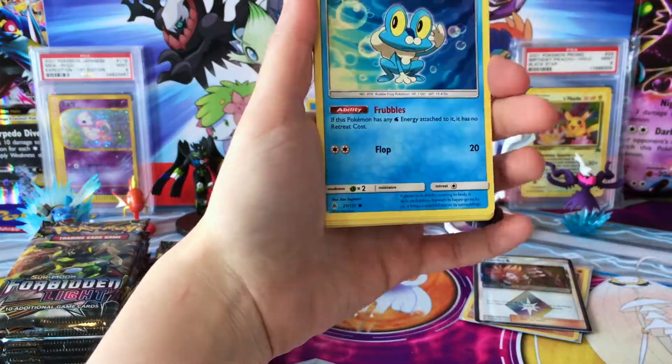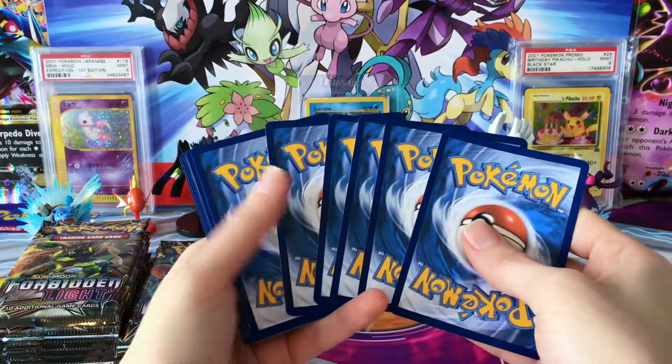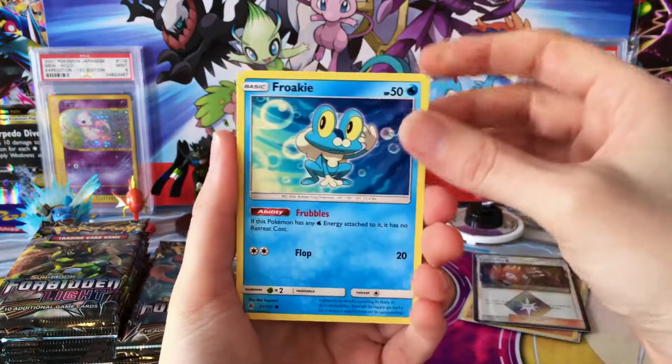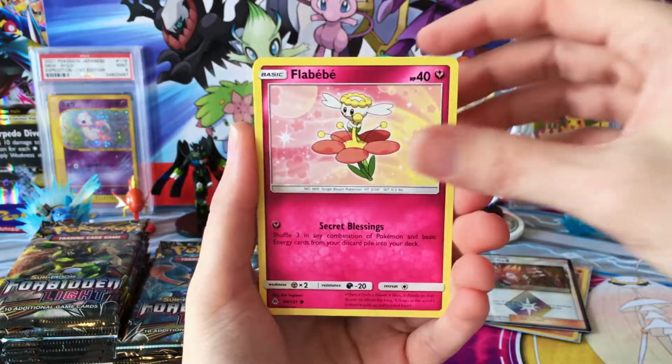I do like these Prism Star cards — they're very neat. Personally, I think it's a great addition to the TCG. Adds a little something different, just nice to have a different kind of card altogether. I think I like them better than the Breaks, which is really good.